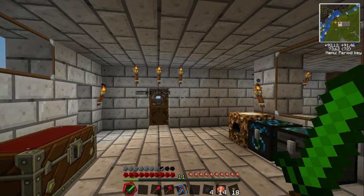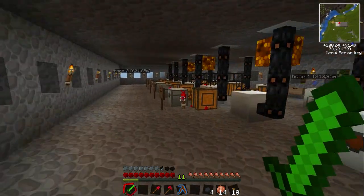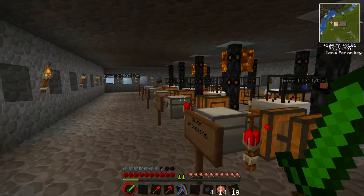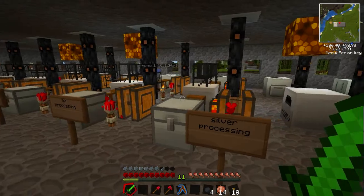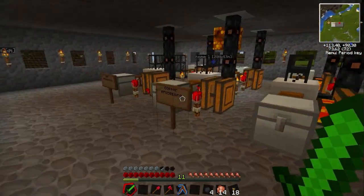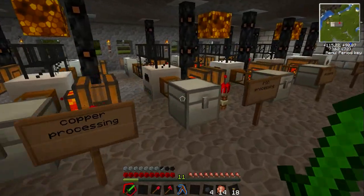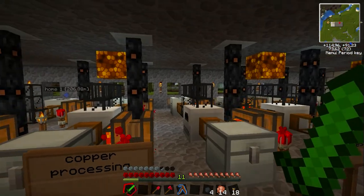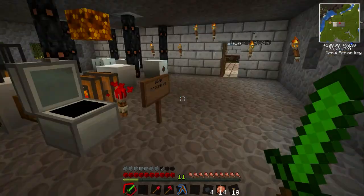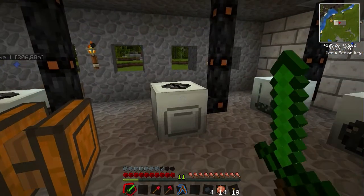Hi everyone, the Lone Wolf here, and we're back with some Minecraft. As you can see, I've been expanding my industrial facilities a bit. I have a production line for silver, tin, iron, copper, and gold. Every time I find some of those ores I just put them in the macerators out front and then out come the ingots. I also have an extra electric furnace in case I need it.